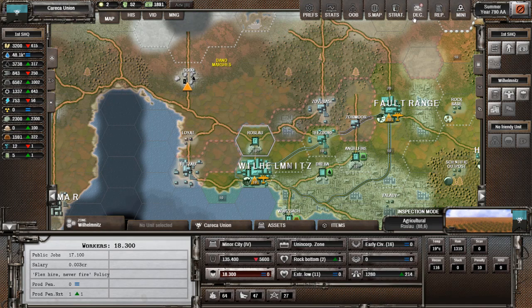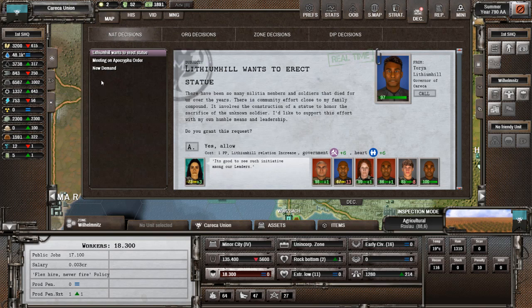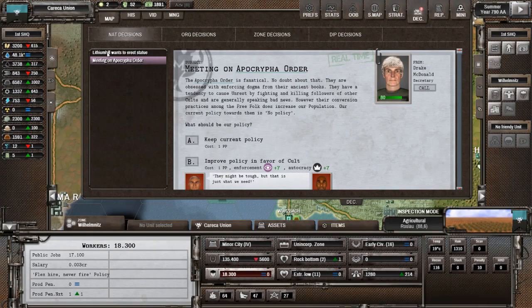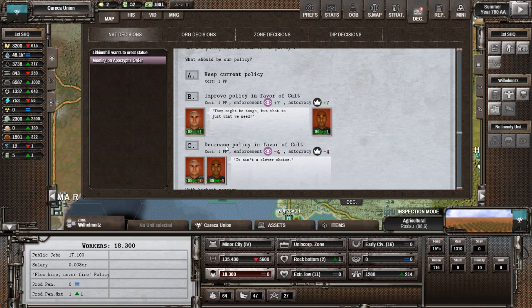On va maintenant essayer de repousser tous les gens qui sont à deux cases de toutes nos choses. Les assets c'est fini, on passe dans les décisions nationales. On va commencer par une nouvelle demande — tu veux que notre moral atteigne 89, on est à 86, on va accepter ceci. On va voir si on ne va pas d'abord en créer des nouveaux — c'est archivé, ça ne changera pas. On va accepter la demande.